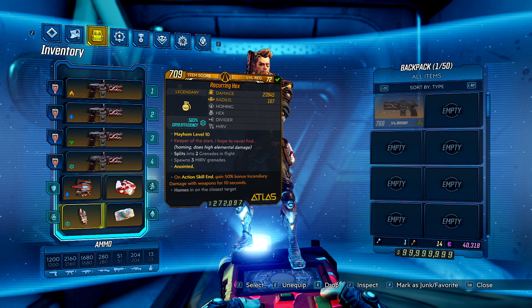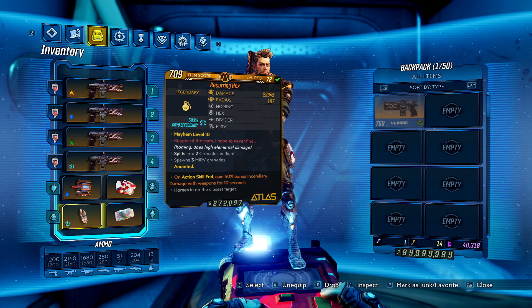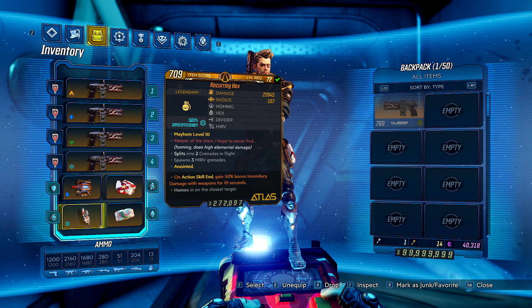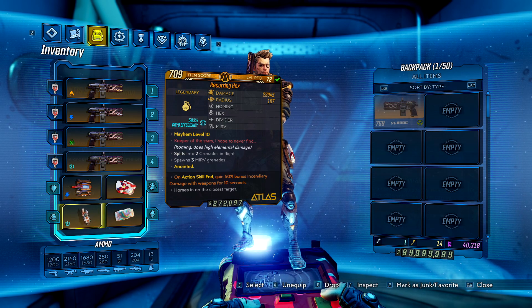For your grenade, there are probably a few choices but if I have a Sentinel I will always go with a cryo Recurring Hex. You can also probably get away with a few different anointments to suit your style, but I went with more incendiary damage on action skill end — I'd be firing my shoulder cannon every 10 seconds or so anyway so it fits well and it makes sense.